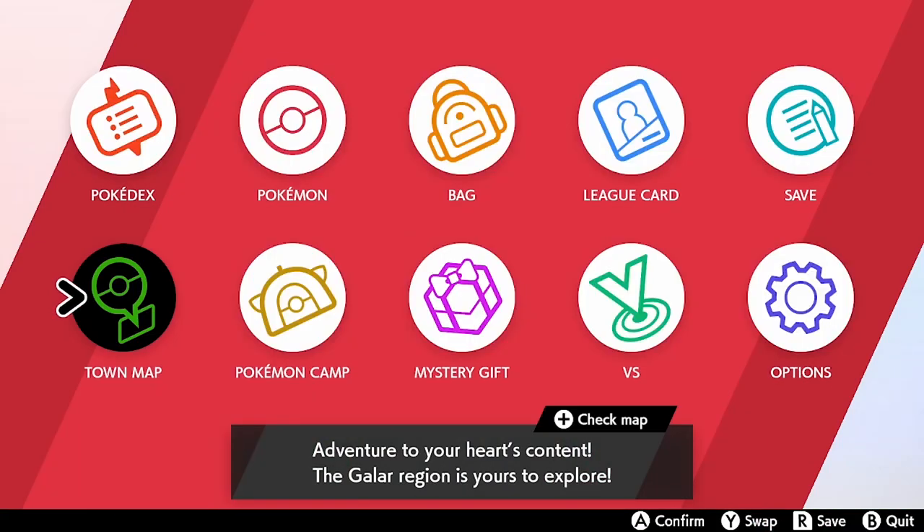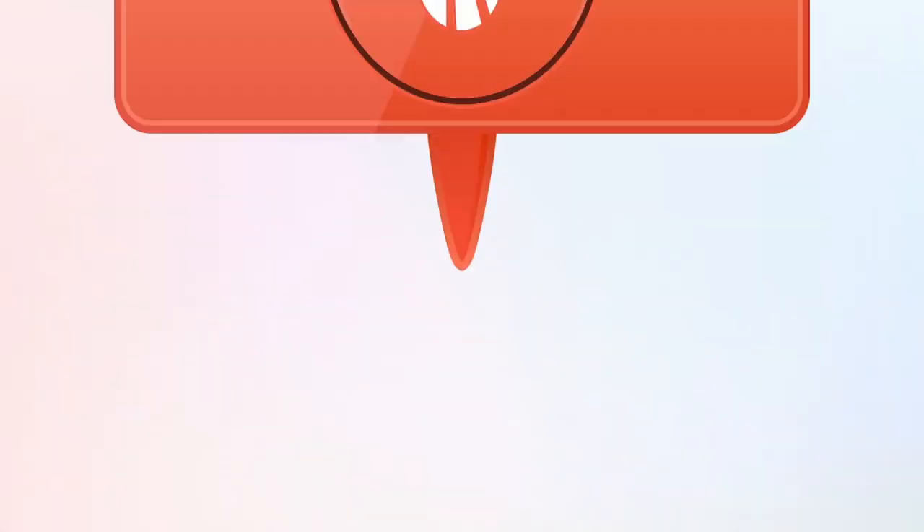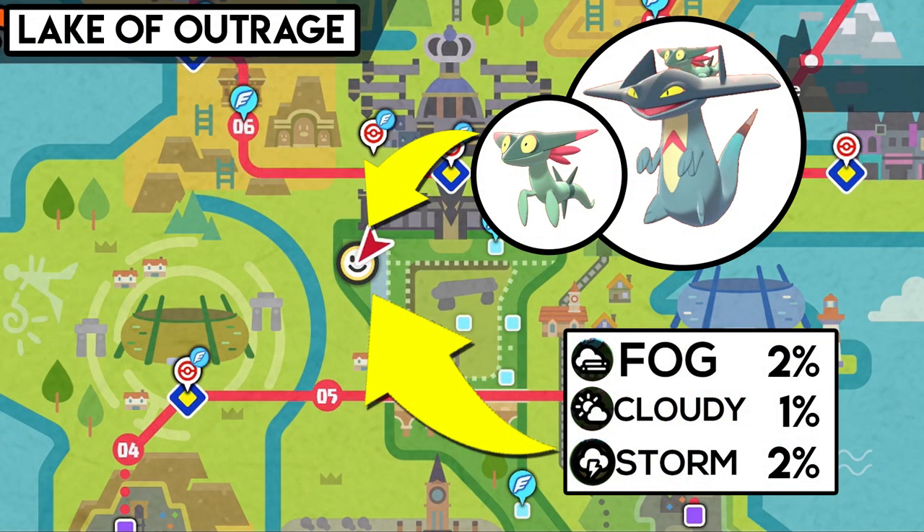So the first thing we need to do is identify exactly where these Pokémon spawn. If you open up your town map you want to be looking at the upper part of the wild area — it's in the top left-hand corner and it is the Lake of Outrage. This is the area where Dreepy and Drakloak will spawn in the wild, but only under certain weather conditions.